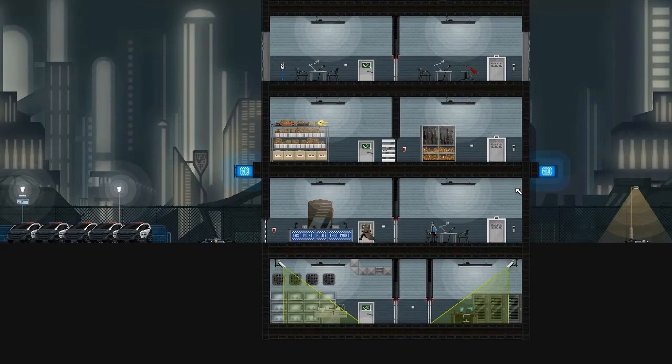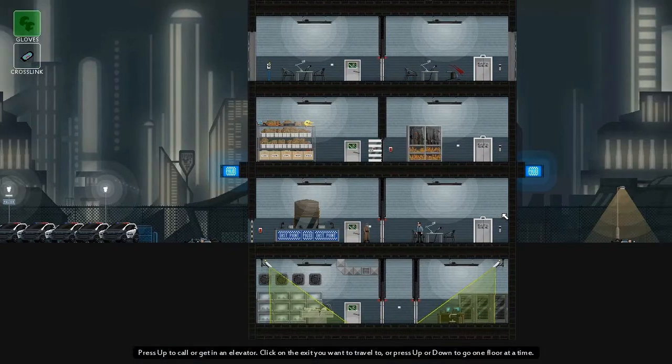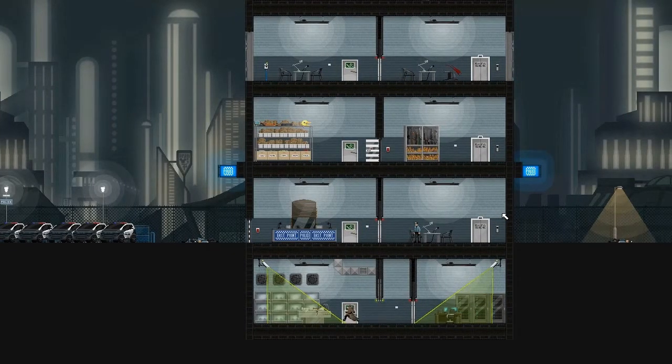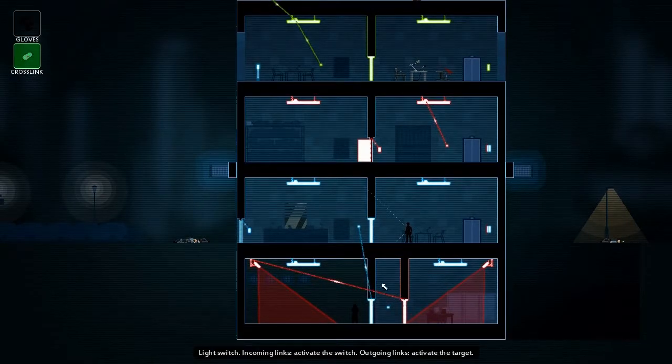I'm coming up to the basement, which is where the computer is I need to get to. It's behind two vault doors, and these close a little while after they open. So I can try wiring a switch and a camera to them so that I can trigger them one after the other. But you have to get the timing just right to get through there, and I don't really like timing challenges, so I prefer to find a more indirect solution.